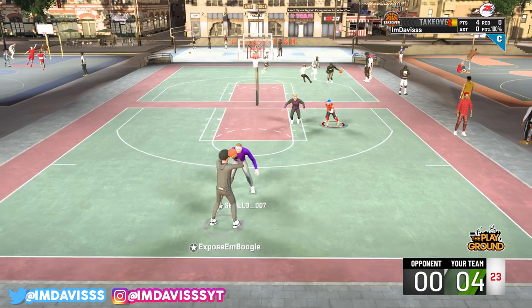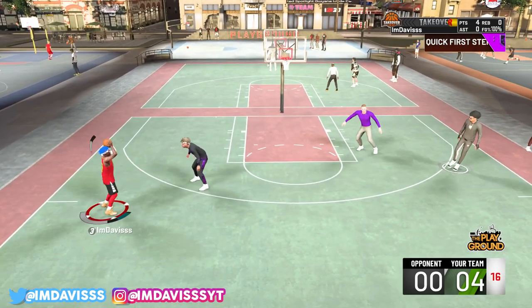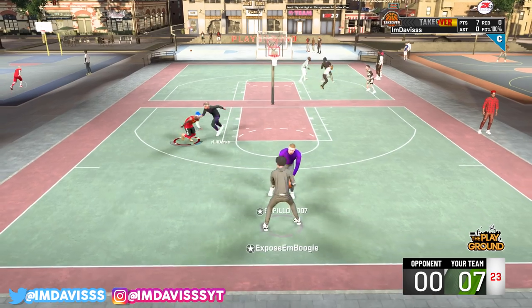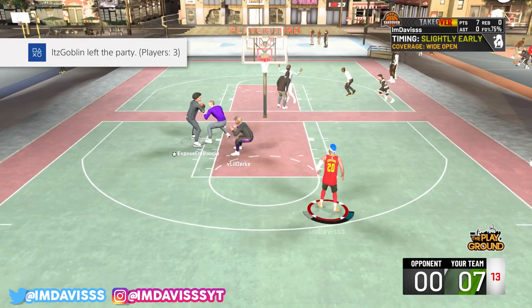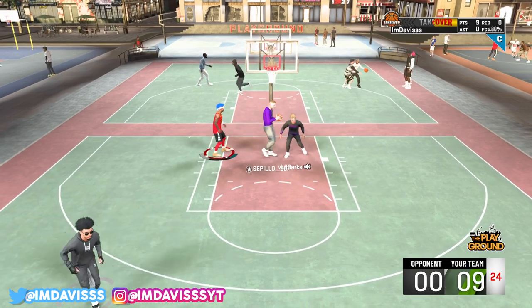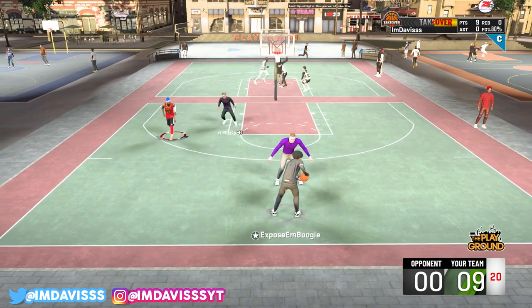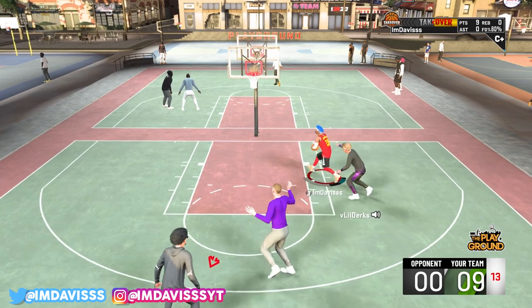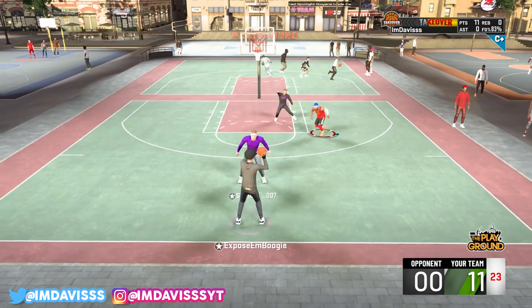I think the biggest adjustment this year is just getting used to all the new bump animations. It definitely helps out defending a lot, but if you know what you're doing, you're good. I'm pulling from limitless — Green! That's the ass mark, ladies and gentlemen. Range Extender popping up right there — like I told y'all, it is extremely deadly. You guys see how fast the Quick First Step is. Shout out my boy Boogie for snagging that up. Hall of Fame Quick First Step with the Kobe escape is insane, and it activates literally two or three times every possession.